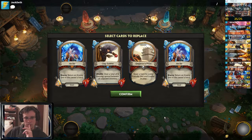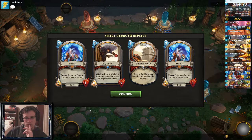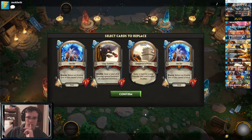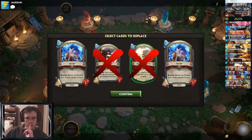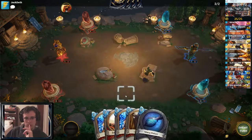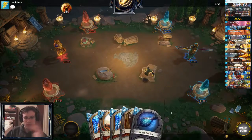Considering that I already have two units, I'm going to go ahead and keep Emperor's Prize. Clay Soldier could be useful. This is definitely not a full keep though. Am I going to draw more than one card with Emperor's Prize? Probably not at this point, because I don't have soldiers or guards. So I'm going to go ahead and mulligan that — and I didn't click fast enough, so we're going to keep that hand.